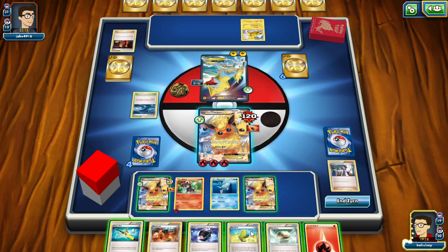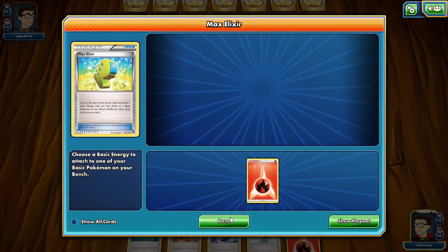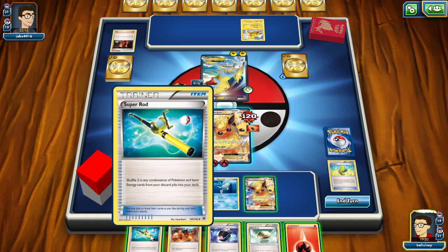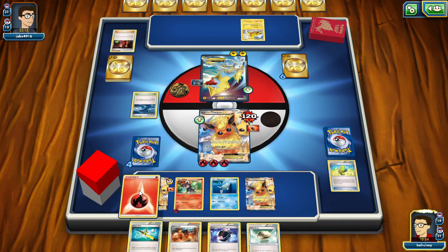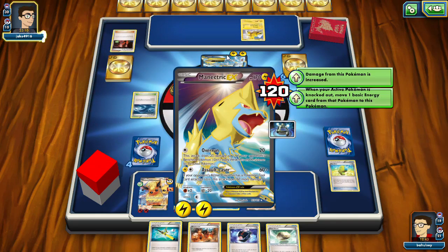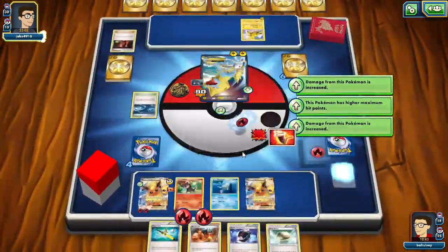We're going to put him on the bench — no reason not to honestly. Max Elixir — draw fire energy, awesome. We will put it on this guy and hold the Float Stone. We are going to wait because we're just going to Blacksmith next turn. We'll just go ahead and tank — Blaze Ball for 110, or 120 with the Fighting Fury Belt — and on to their turn. We do see 30 damage healed and they take the knockout.